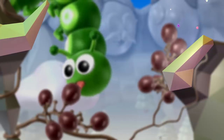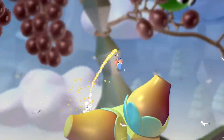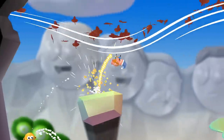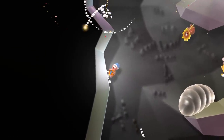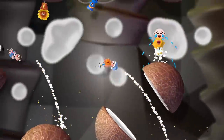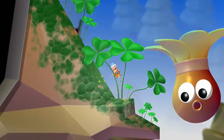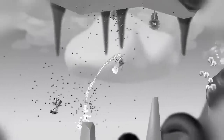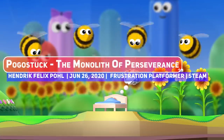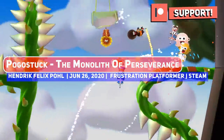A catchy in-game song plays for Pogo Stuck: "It's the start or the end, O Caterpillar, hold me friend, I'm soarin' high right through the sky — I pogo this, I pogo that, I'm longing for my brand new hat." Getting Over It with Bennett Foddy has increased the popularity of the frustration platformer genre, with Pogo Stuck being a hidden gem from last year. A new monolith of perseverance update adds even more frustrating fun to it.